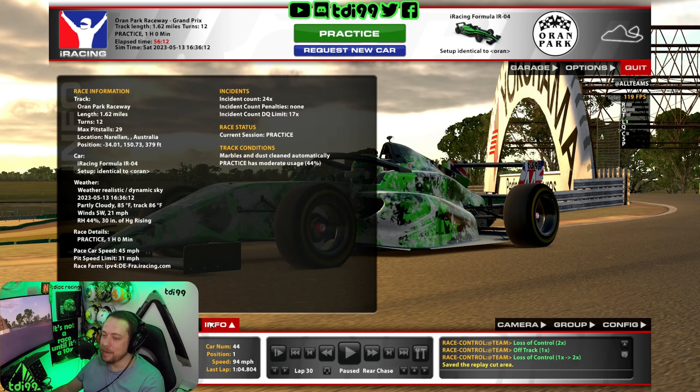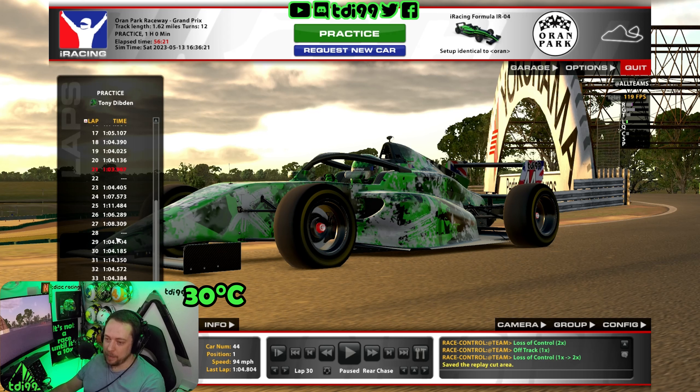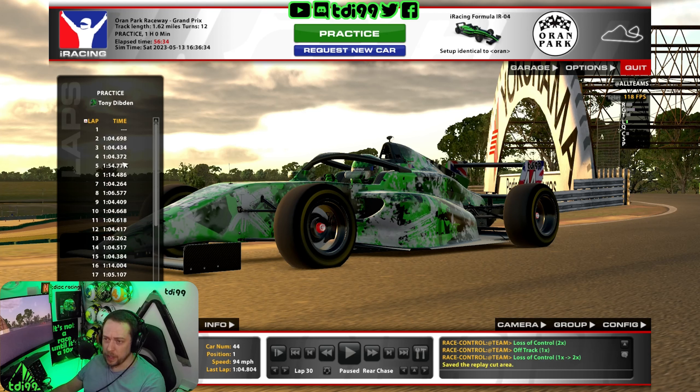Fast lap done and dusted. Let me show you the info tab — we are using the iRacing Oran Park setup, 86 Fahrenheit track temp, and a moderate tyre usage of 44, which is what I always use for these guides. The lap I'm going to show you is a 1:04.185, which is my second-ish fastest lap. We did a 1:03.9 but that was coming at the end of a stint, so we went out with a full tank of fuel and fresher tyres to see what we could do, which is a bit more realistic.